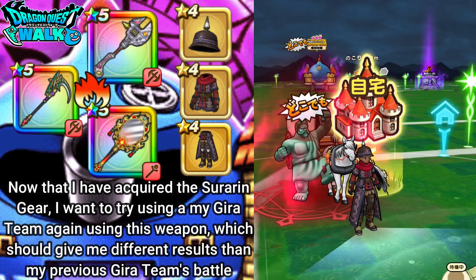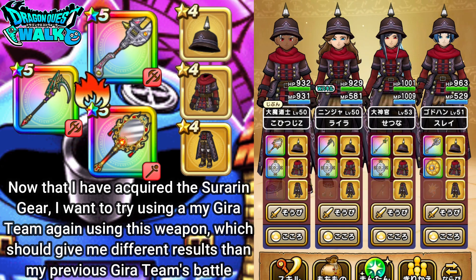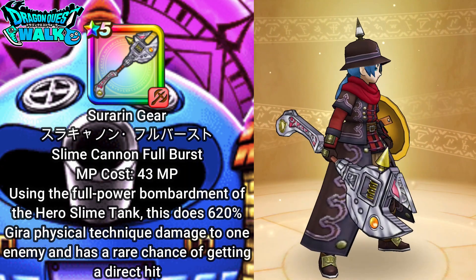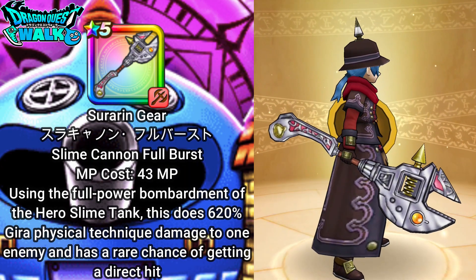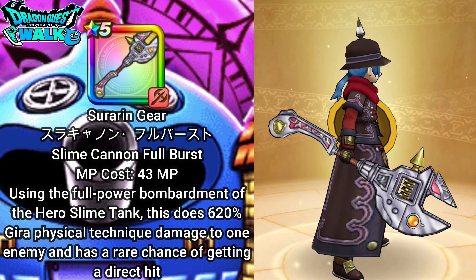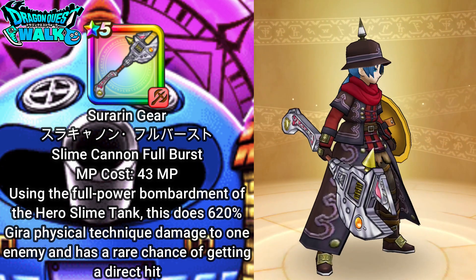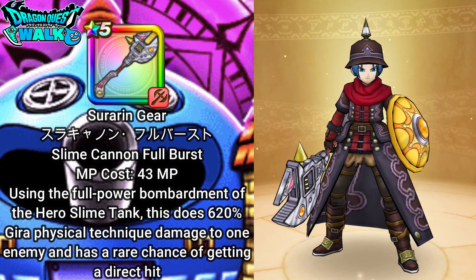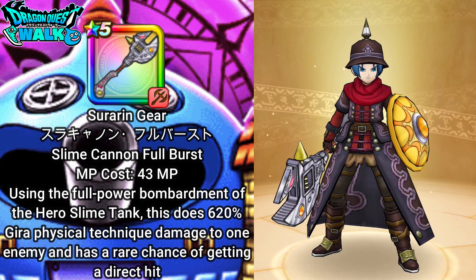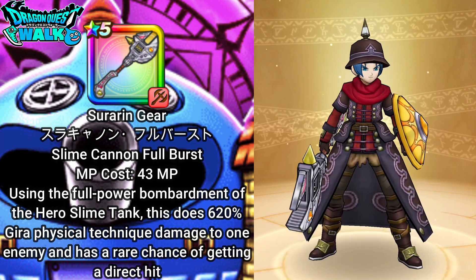This time, since I do have the Suraring gear, I'm going to be using a team with my God Hand equipped with the Suraring gear. This should actually do a whole lot better damage compared to my previous video using a gear-based team. With this, I'm definitely going to be buffing up this character to do as much damage as I can and hopefully take down the Hero Tank Suraringuru as quickly as possible. Having the Suraring gear should really help out.